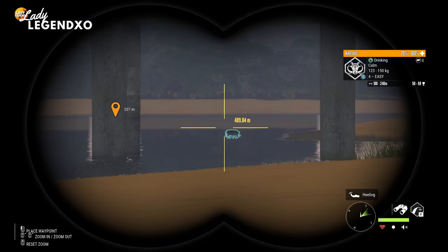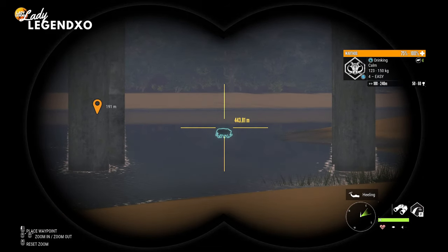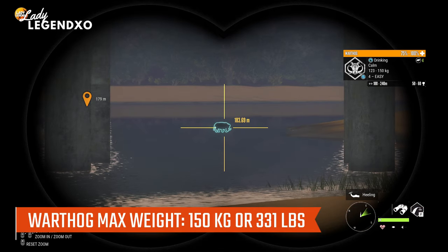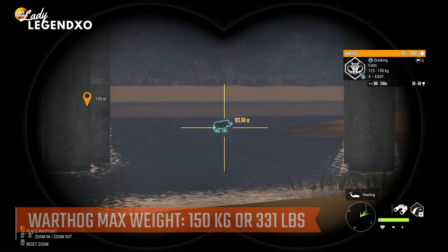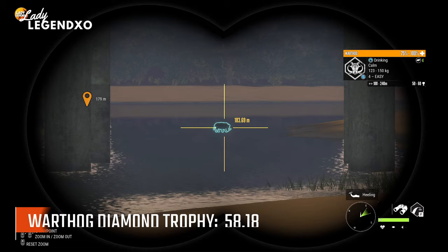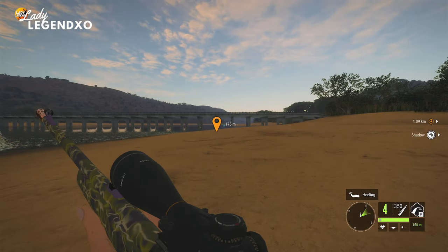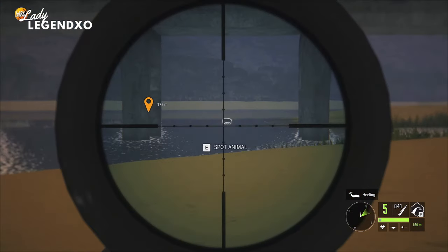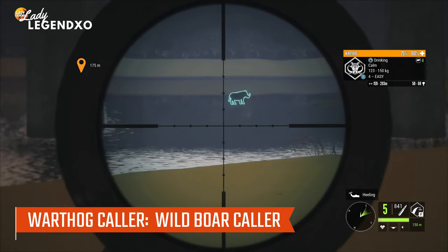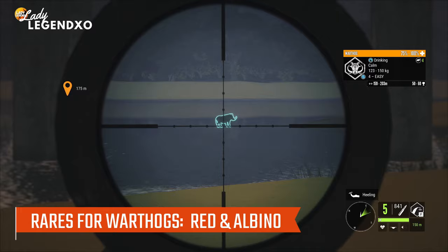The next species is warthogs. Warthogs are a class 4 species so any 4 to 8 rifle will do the trick. Their max weight is 150 kilograms or 331 pounds. There is one collar for warthogs which is the wild boar collar, and they have two rare variants: red, which is rare, and albino, which is considered to be very rare.